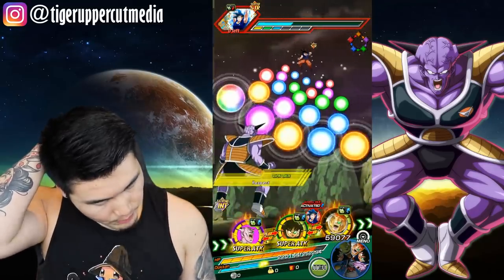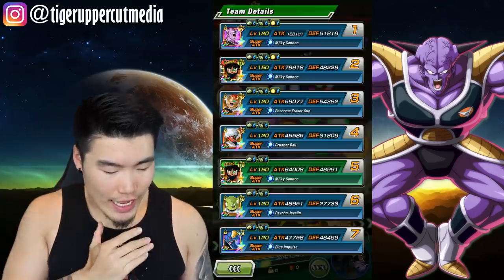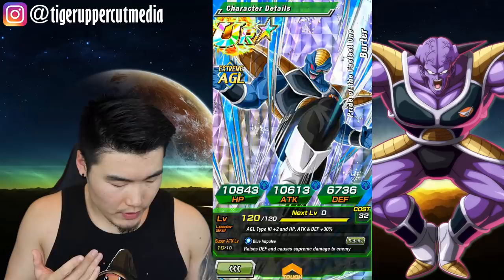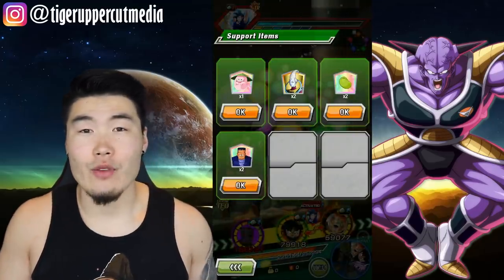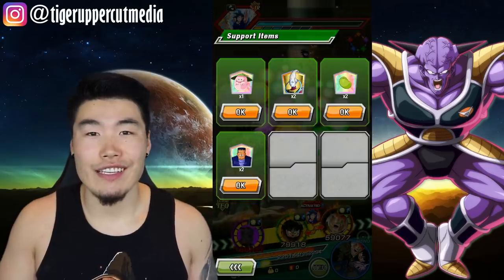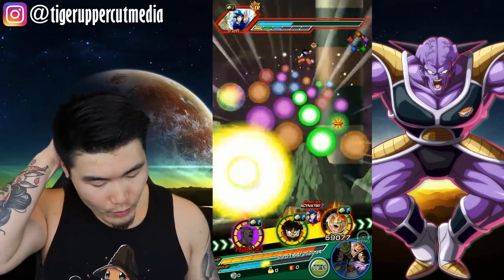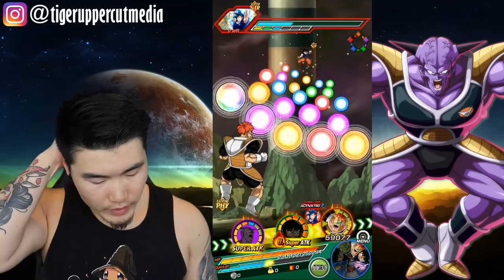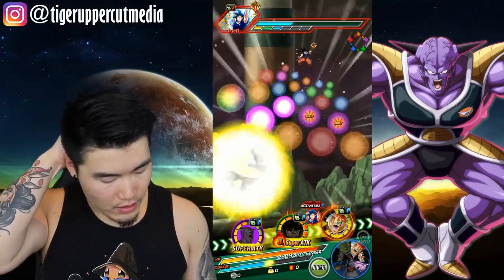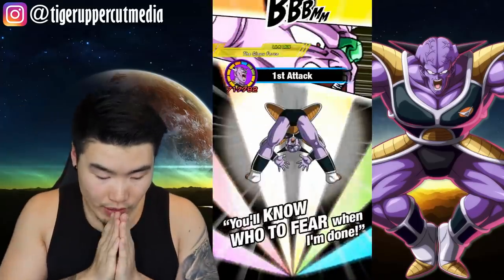Here's what we're gonna do — we're gonna pray that we get some crits here. I would use double Whis, I don't think double Whis is actually enough — you actually need to use double Yemma to be able to tank that attack. We're just gonna pray that it works out. We got the Ultra Super off with him, and then we got Ginyu doing his thing. I'm just gonna pray that it works out. Come on, get a crit, get an additional something.